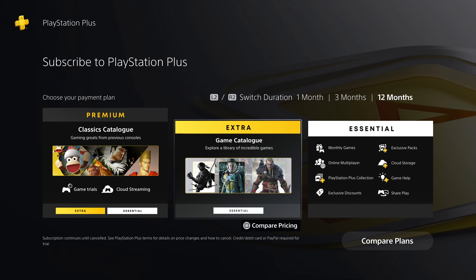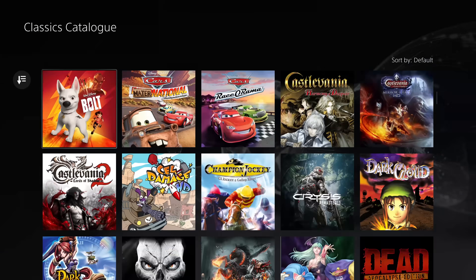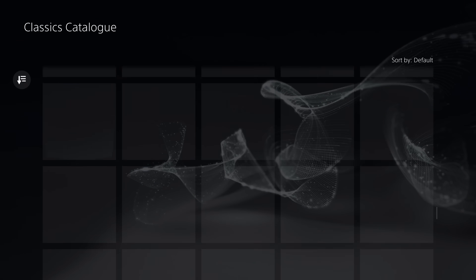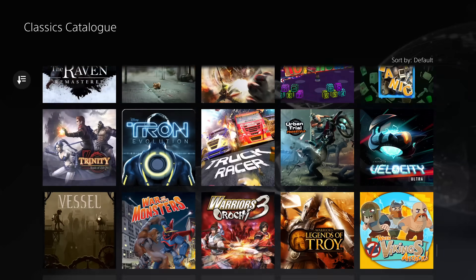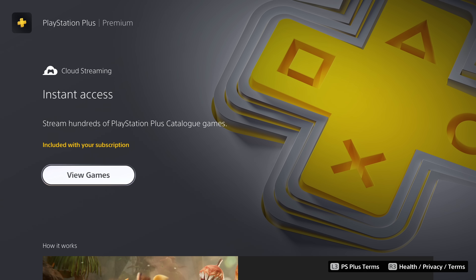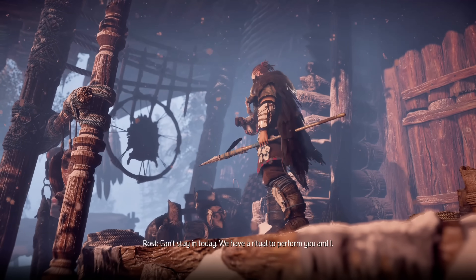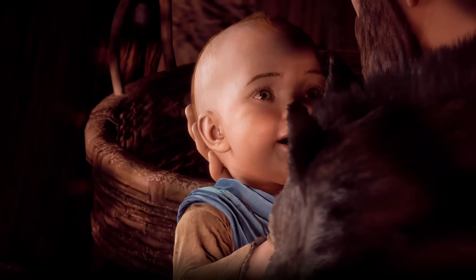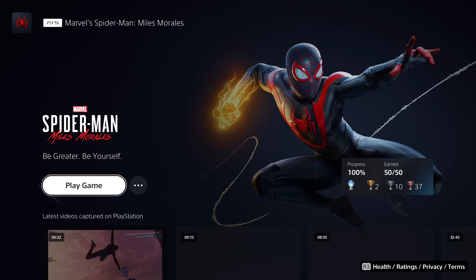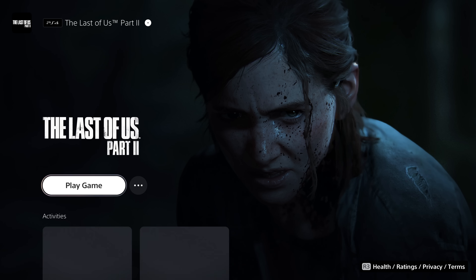On paper the Premium plan has three extra benefits, but I'm going to ignore the game trials as I don't really see that as a selling point. So that leaves the classic games and cloud streaming. The 200 or so PS1, PS2, and PS3 games are awesome, and if there are a few classics you definitely want to play, this is the only way to do it. But if you scroll through the list and only see a couple of games you want, you'll probably want to give it a miss for now. The cloud streaming is an awesome feature that could save you time and won't require downloading. For me and my slow internet speed, this could be a huge advantage. Ultimately it comes down to one thing: are there enough games in the plan to justify the price? For me, if I wasn't automatically migrated onto Premium, I would probably have just opted for the Extra plan — I think that's the sweet spot right now until we see more classic games and more trials added.